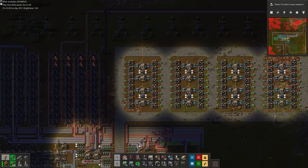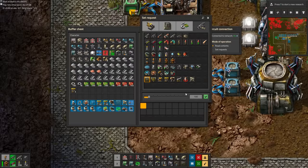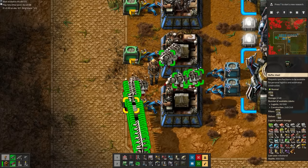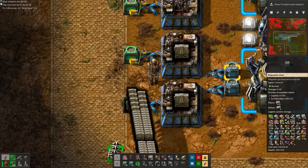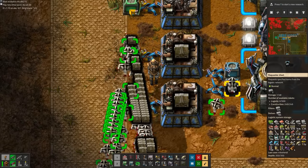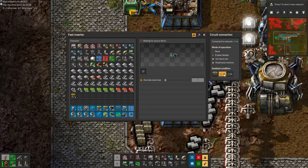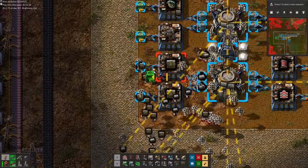Let's start by setting up the walls. As soon as we dedicate this buffer chest to walls, the bots start transferring walls from the general storage area to these dedicated chests. Now we just got to make sure the inserter doesn't fill up these chests completely — and voila! All future obsolete walls will now be brought back to these chests.